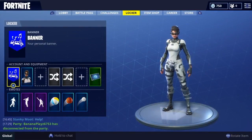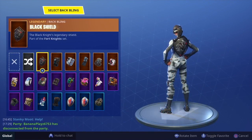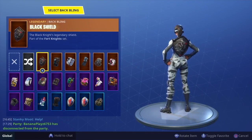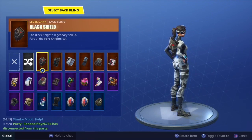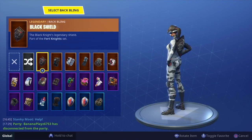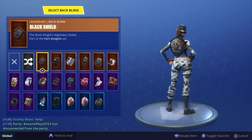For the locker, let's start with back blings. One I've been using a lot is the Black Shield — it's a great back bling for this skin. The black with a bit of white outline and red just goes really well with the whole skin. The skin has a red headband on the back too, so the red camouflages nicely. The Black Shield is definitely great — it's from Season 2.